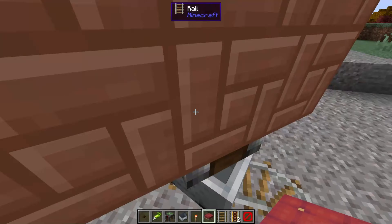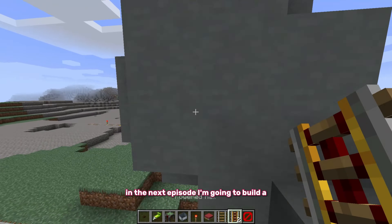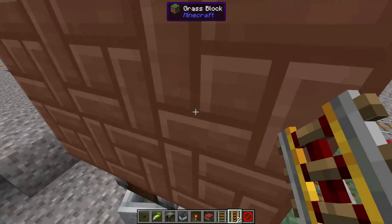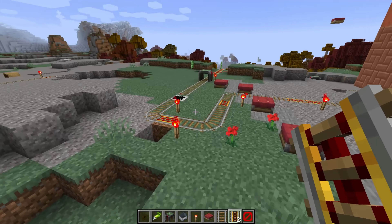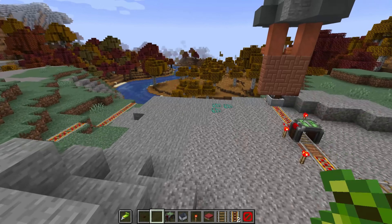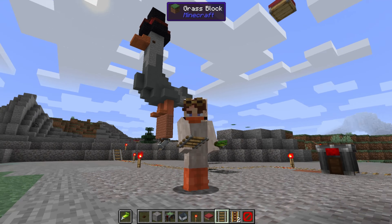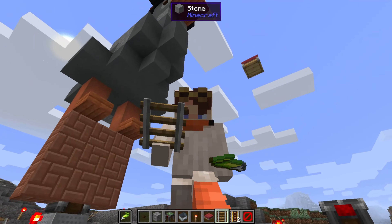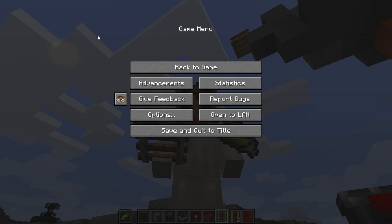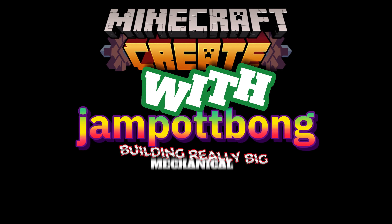Anyway, that will be it for today, but I'll quickly reveal what my plan for this world is. In the next episode, we're going to build a goose train — literally a goose train, where it's just loads of geese connected to each other. It's going to be quite bonkers. Do subscribe if you want to see me build a goose train. Create Mod with JampotBong: building really big mechanical geese.